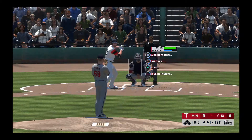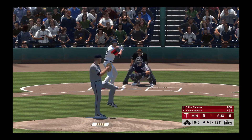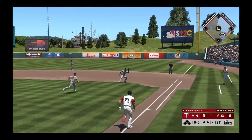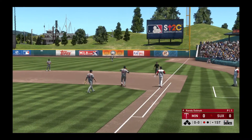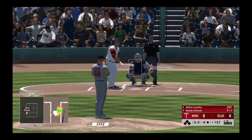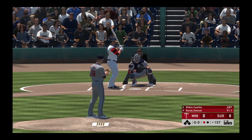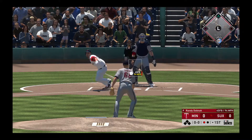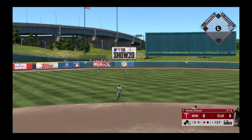Coming to the plate now, Dylan Thomas. He'll lead things off here in the bottom half of the first. Swing and a high chopper over to the right side, fielded cleanly, and he'll take it to the bag himself for the out. Striding into the box, Wilkin Castillo. He's ready. Line toward the gap in left center, and that's into the outfield for a one-out base hit.